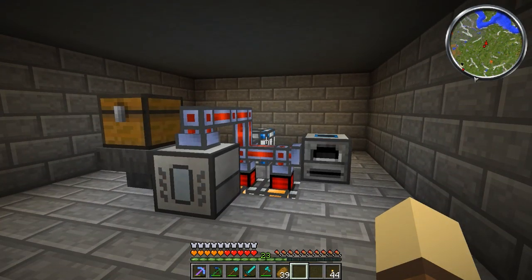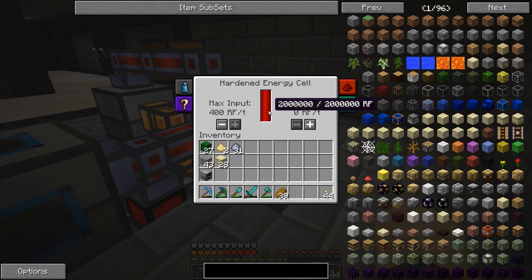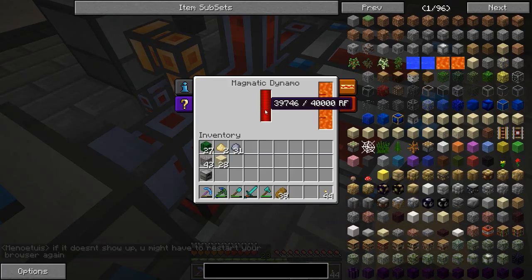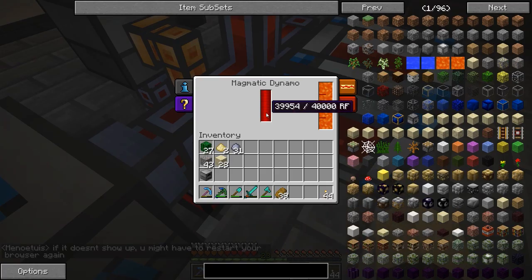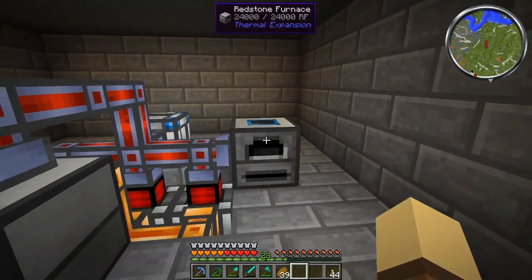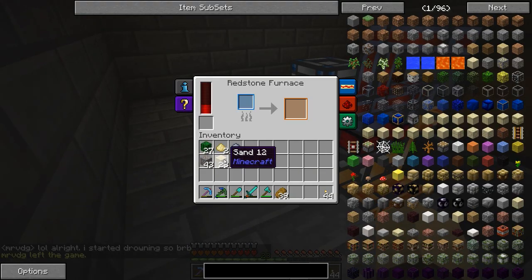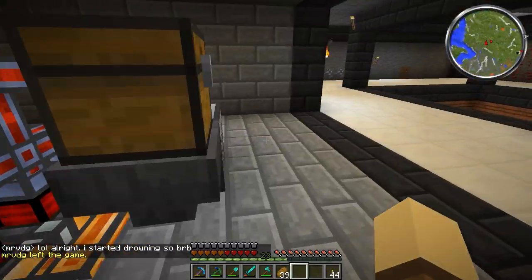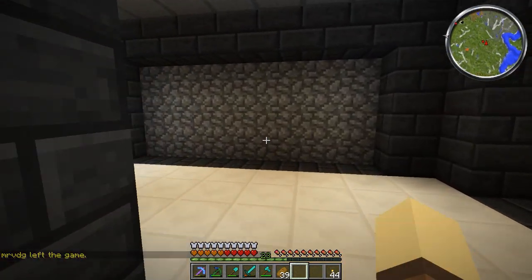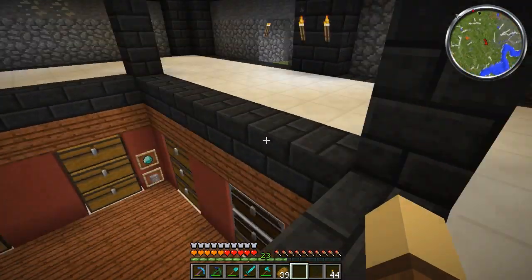We're back at the base now. I thought I'd show you a little update on our endless supply of energy - the hardened energy cell has managed to save up 2 million RF, which is a crazy amount. Each engine currently has around 40,000 to 44,000 RF as well, so we have a ridiculous amount of energy. I've hooked up a redstone furnace to that side and I'm going to quickly hook one up here too - I want to smelt some things. I did start building a room for what we're doing in today's video but decided to save it for a later day.